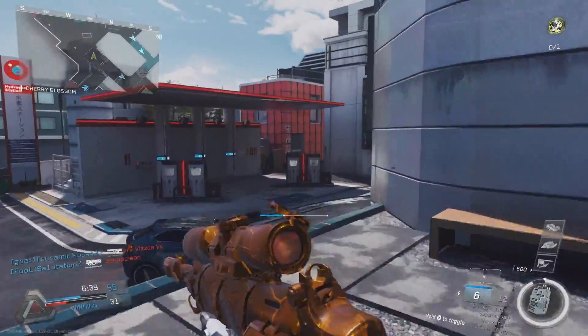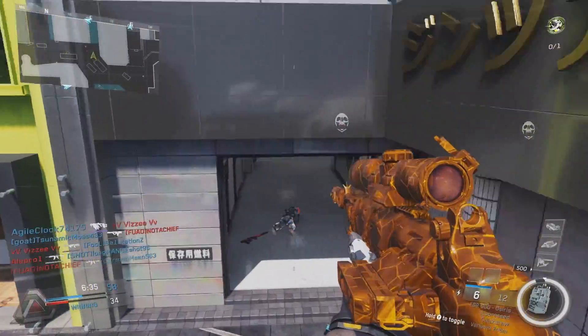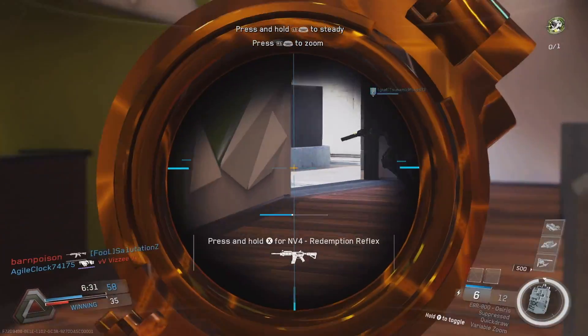However, you cannot see highlighted enemies through walls. And if you're using the Osiris variant you can apparently see them from across the map, though I'm not 100% sure — correct me if I'm wrong on that.